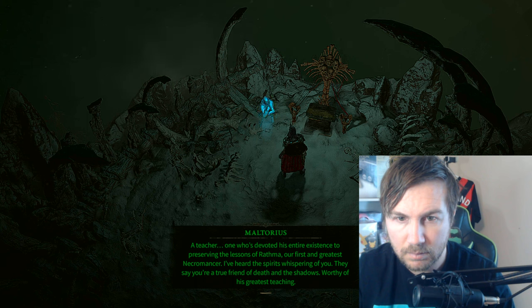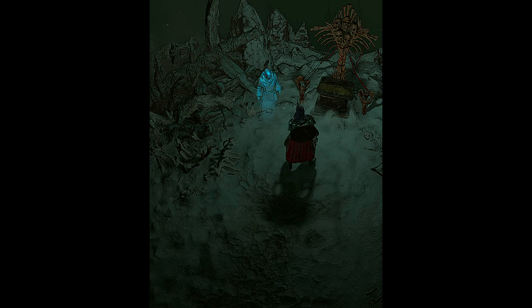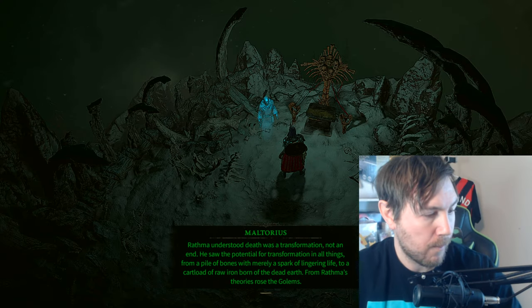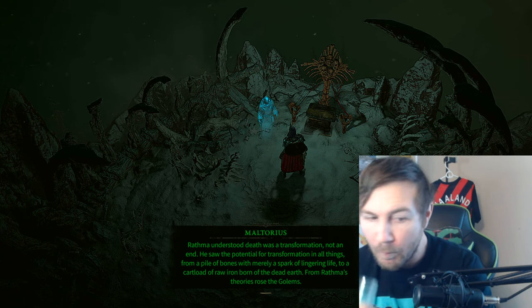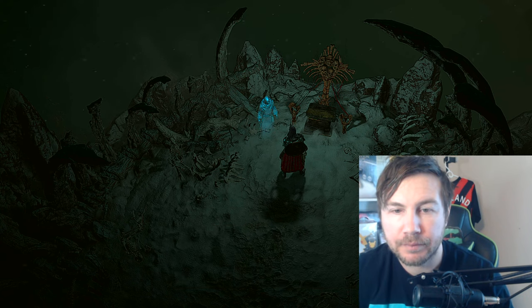'I've heard the spirits whispering of you. You must be a true friend of death and the shadows, worthy of his greatest teaching. Rathma understood death was a transformation, not an end. He saw the potential for transformation in all things — from a pile of bones with nearly a spark of lingering life, to a cartload of raw iron born of the dead earth. From Rathma's theories rose the golems. It's time I pass you this final secret and induct you into the ranks of Rathma's priesthood. You will need to collect unbroken bones to form the body of your golem. Afterwards, I will instruct you further.'